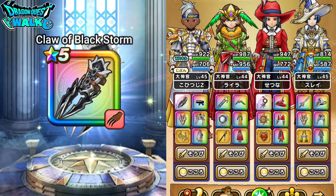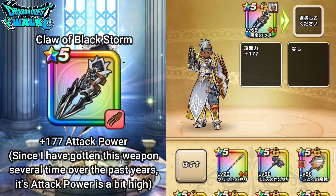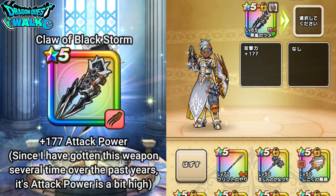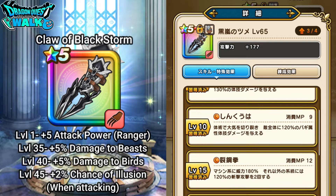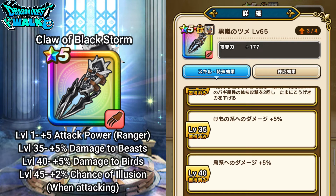I want to go into a deep breakdown of this particular weapon. I've actually gotten this weapon several times — I believe seven or eight times — so you're going to see it has a pretty high attack power of 177. This weapon is meant for a ranger, and at level 1 you get plus 5 to your attack power. Skipping over the skills for now, which I will cover later.